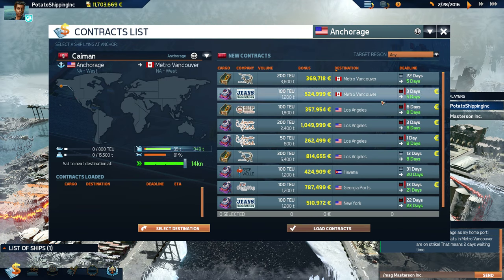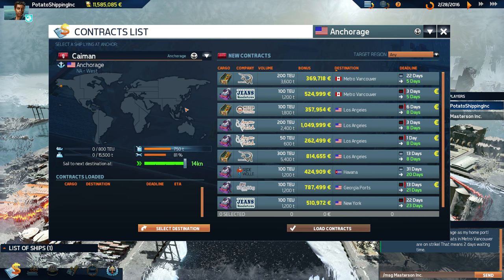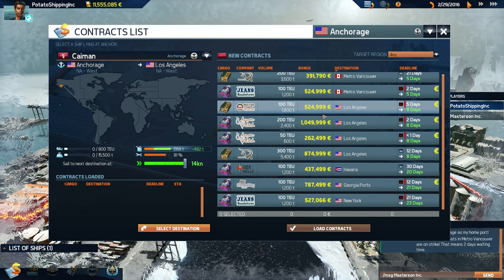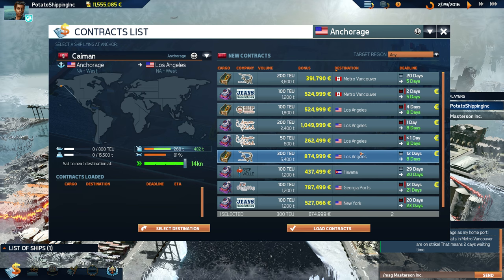Lots of bonuses, very little expenses, and we make tons of money — that's literally the best way to go into business! We're not going to accept this stupid contract. We can fill up on fuel — the condition of our boat is kind of fine at the moment, but I believe there's something you can do to top up the boat's condition, which hasn't been introduced in the campaign yet.